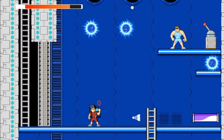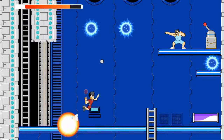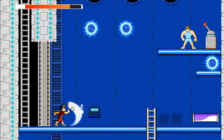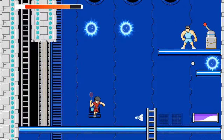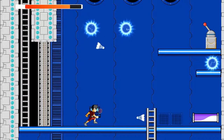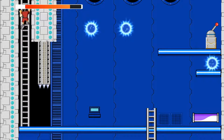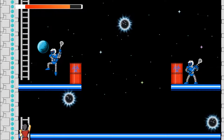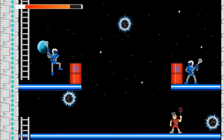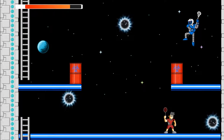This guy is up high, so I'm gonna have to figure out how to hit him — I'll use the teleporter. Let's hit that switch and we're through. There are several ways to handle these guys. I'm gonna try this first way, which is to clear and then smash through that teleporter.